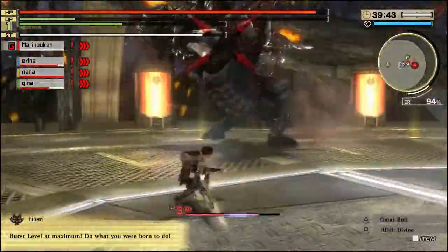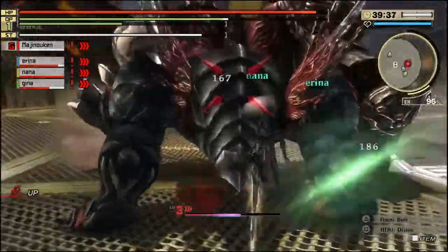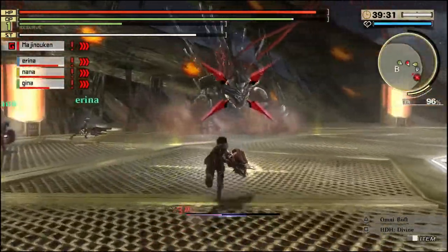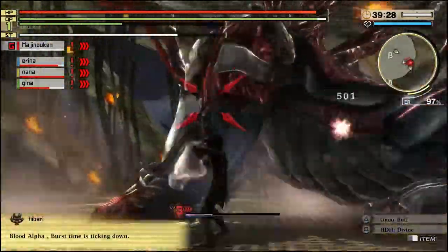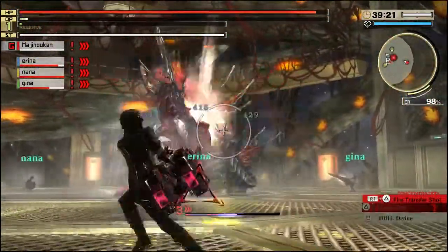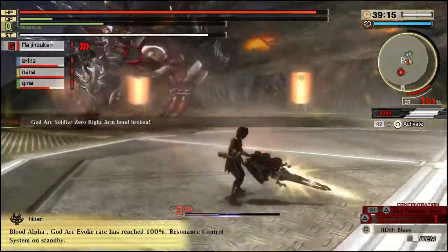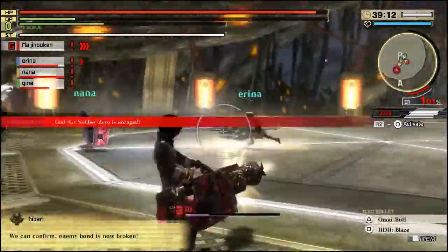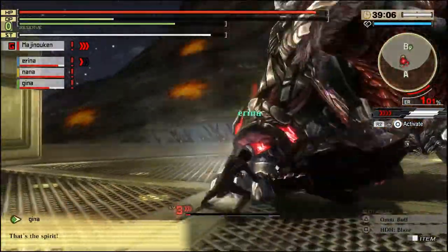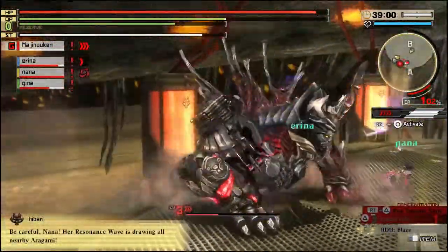I believe the last subject I want to talk about is the burst system. The burst system is a universal buff that allows your player to hit harder and defend better, and it comes with automatic oracle regeneration. Level 1 burst gives you a 10% omnipotence buff; level 2 is 15%. Then level 3 burst — which is the best burst of all time — will give you a 20% buff to your damage and a 20% buff to your defense. Your oracle will increase a little bit faster, and it just makes everything that much better.